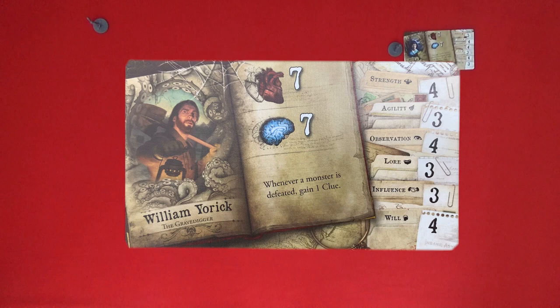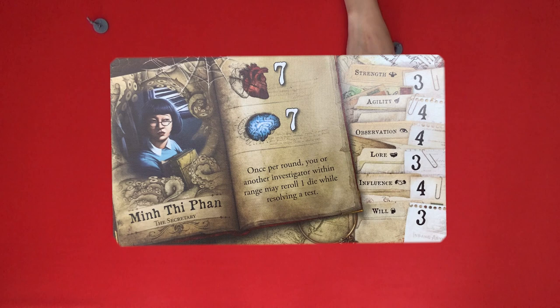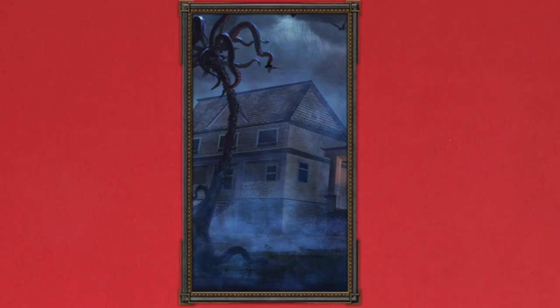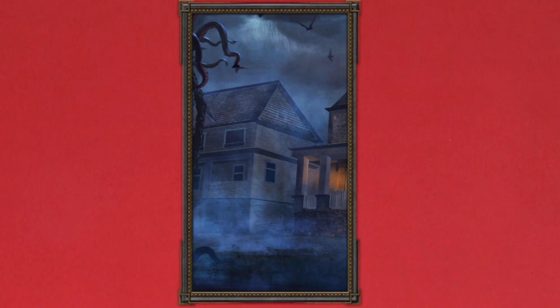My character today is going to be William Yorick, the Gravedigger. My special ability is that whenever a monster is defeated, I gain one clue. And I'm Minty Pan, the Secretary. Once per round, you or another Investigator within range may re-roll one die while resolving a test. That's useful. We each start with two clues.